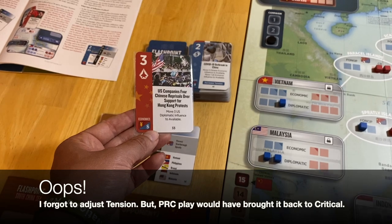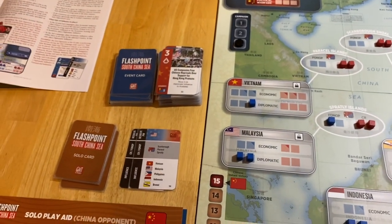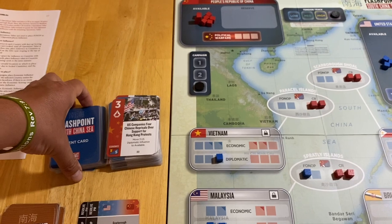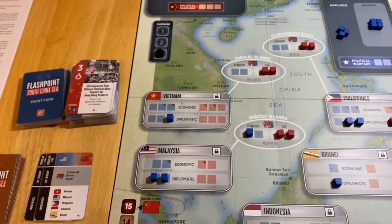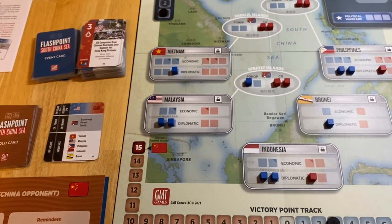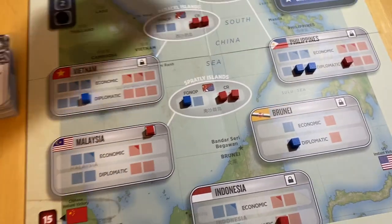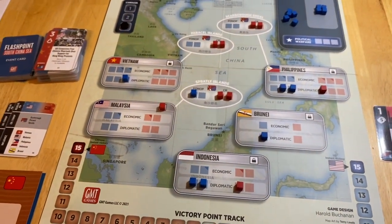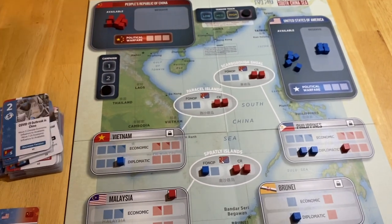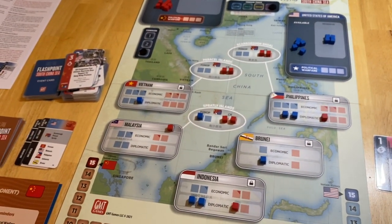This next play — econ, nobody scores. We're going to flop a card. He's going to do political warfare and he's going to be successful because there's no way to beat a three. Which country is he going to lock? He's going to lock a country that hasn't scored yet where I have the most possible cubes — Philippines, Malaysia, or Indonesia. Going by priority, it is going to be Malaysia. He's just going to wipe me out of there. I could have scored it too. Oh, that is all kinds of bad. I forgot to decrease tension earlier and now it increases. Never mind, I did it right.